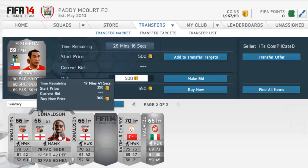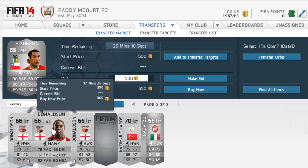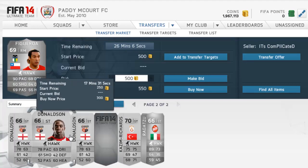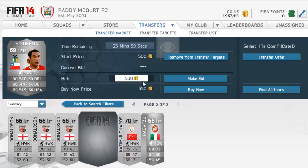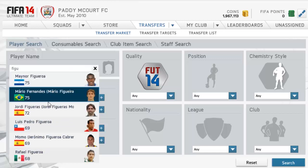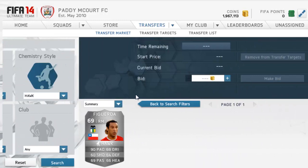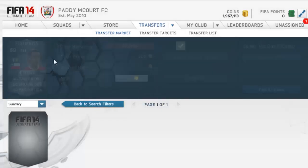You've got to find out how much they go for before the chemistry style is applied. For example, if Donaldson went for about 150 coins before and there are a lot going for around 1k with Hawks on, you probably won't be making too many coins. But if the next Hawk version is at 550 coins with no others listed, that's a bargain.